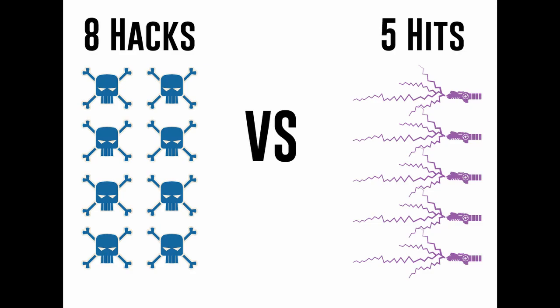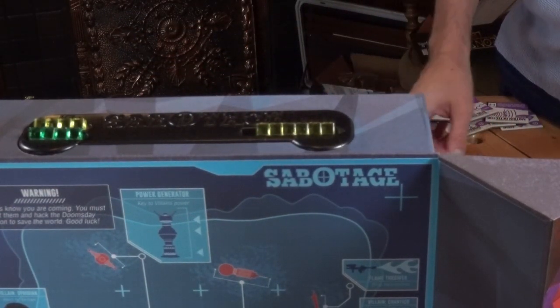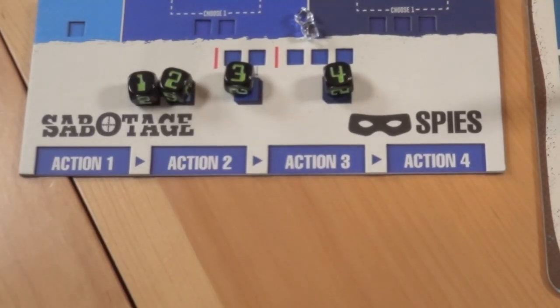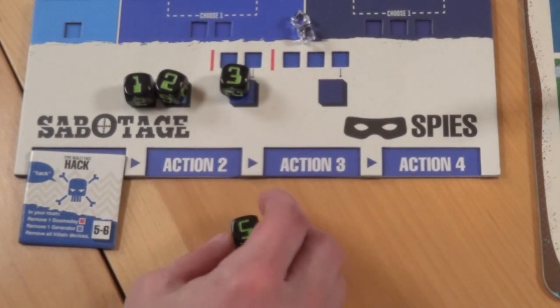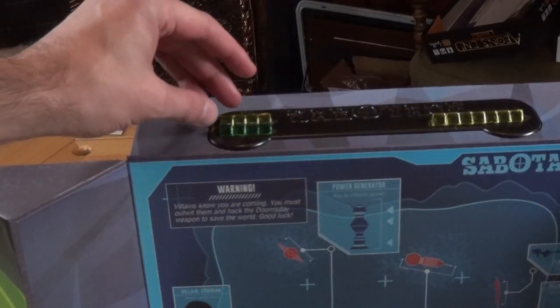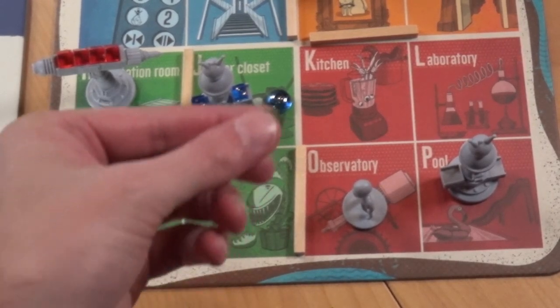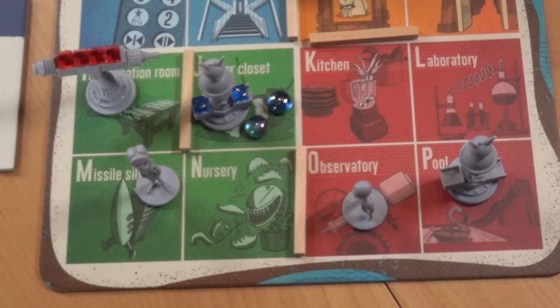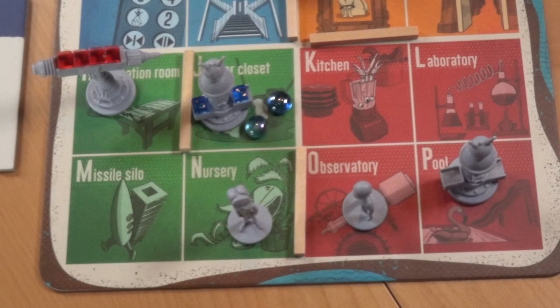Let's talk about winning. The spies win if they hack the doomsday machines eight times in total, and the villains win if they hit the spies five times in total. Each time the spies hack a doomsday machine, they also take a yellow cube from the longer track on top of the screen and give it to the villains. These yellow cubes are called modify cubes: at any time when you're planning actions, you can spend a modify cube to increase or decrease one of your dice by one — yes, you can turn a 6 into a 1 or a 1 into a 6. Each time the villains hit a spy, they take a yellow modify cube and a green cube from the shorter track and give them to the spies. The green cubes are called slide cubes: before or after you execute any action, you can spend a slide cube to move — it doesn't take an action space, you don't have to plan it, and you don't have to say a thing.